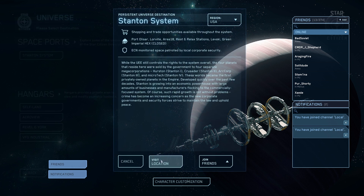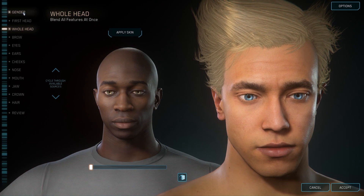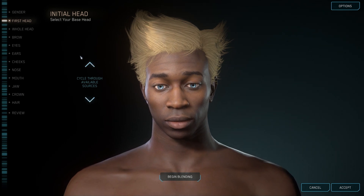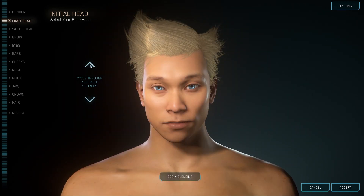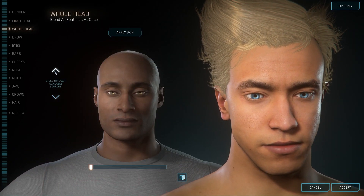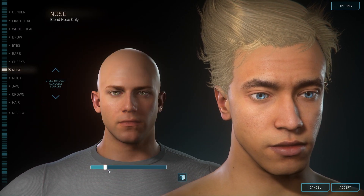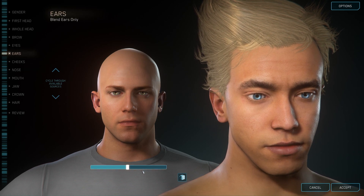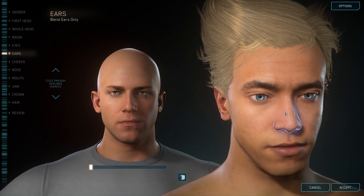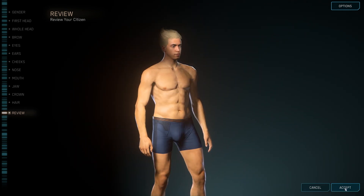You'll most likely hit your character customization screen next. First you choose your gender, then you cycle through different sources for your base character. You can blend with different heads — if you like the look of two characters, you can mix features like the nose, ears, whatever you want. You've got hairstyles, eye color, tons of different stuff. Then you can just review it and go right in.